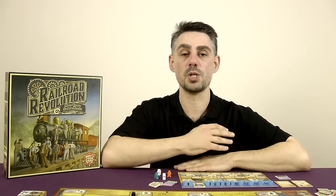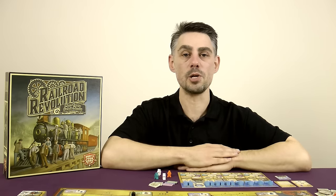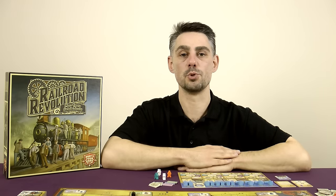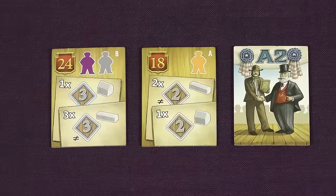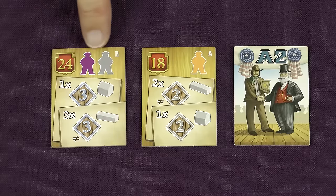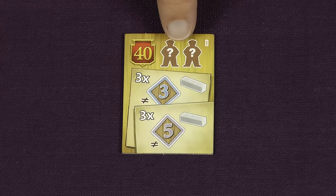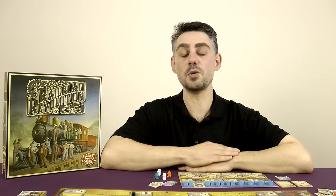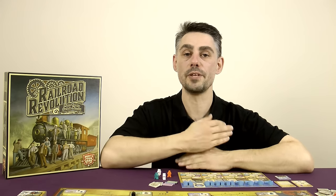When you complete a D milestone you don't get to take a replacement, because there is no E deck. In theory you could complete eight milestones in total during the game, but this is unlikely to happen. Notice that the later milestones require two managers and are worth more points. Also note that D milestones can have managers of any colour, including white. Completing milestones can gain you a lot of points during the game, and your starting milestones might give you some indication of the actions you want to take at the start of the game.